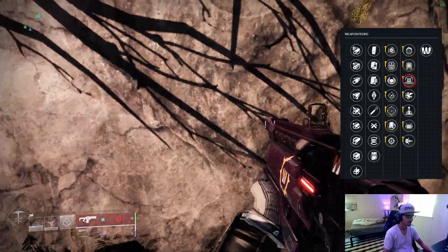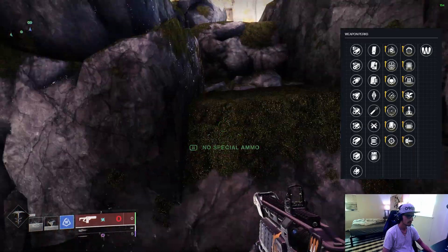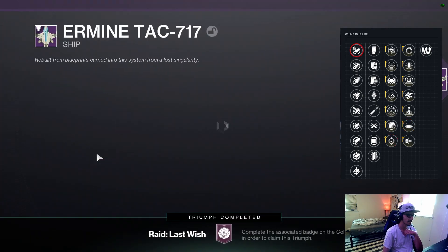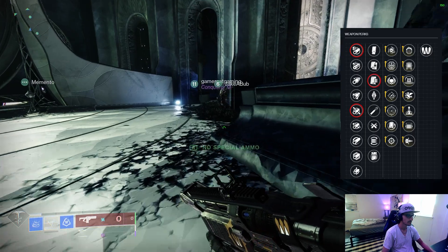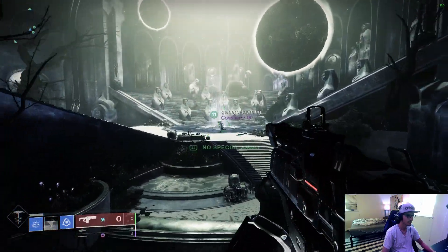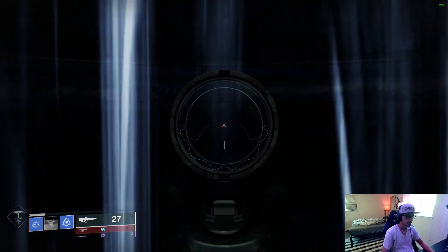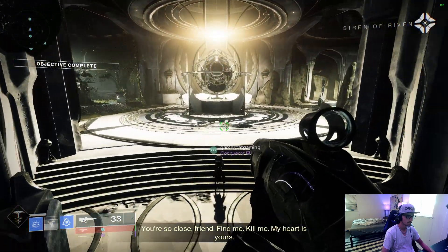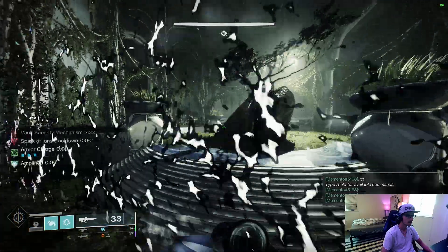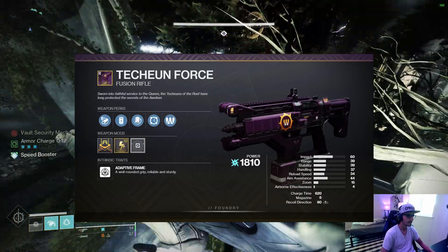Supremacy also has Kinetic Tremors in the fourth column — this is the first special weapon to get Kinetic Tremors, so that's cool. For PvP, Opening Shot and Snapshot are here, which is a classic sniper roll. Go for Arrowhead Break or Fluted Barrel for your barrel, Appended Mag for PvE magazine, and top it off with a Handling Masterwork. At worst, Supremacy is a niche DPS option with very high potential in the right circumstances. At best, it might be a premier DPS strategy paired with Anarchy. You're definitely going to want to get yourself a Rewind Rounds Bait and Switch Supremacy.